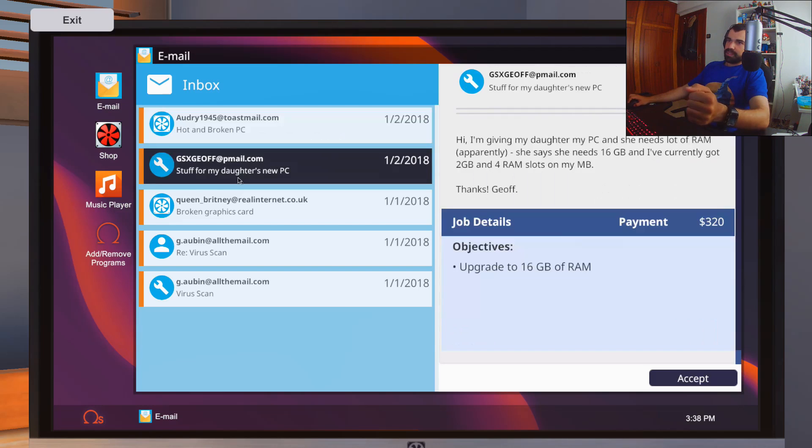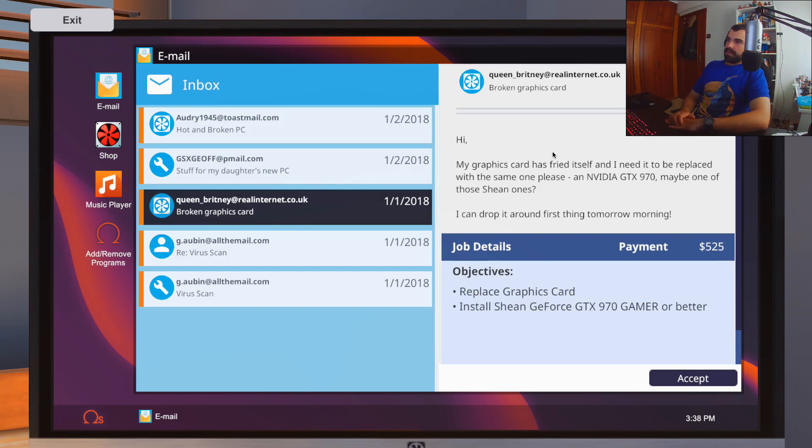That means we also have to buy a new fan — the cheapest one she asks. Another job: someone is giving their daughter their PC and she needs 16 gigabytes of RAM. She currently has 2 gigabytes and 4 RAM slots on the motherboard. So upgrade to 16 gigabytes of RAM. And QueenBritney says her graphics card has fried itself and needs to be replaced with the same one — an NVIDIA GTX 970. I already got that graphics card ordered, so I'll accept it — it's just a simple graphics card change.